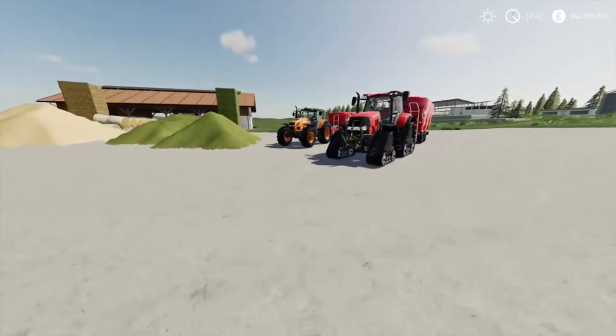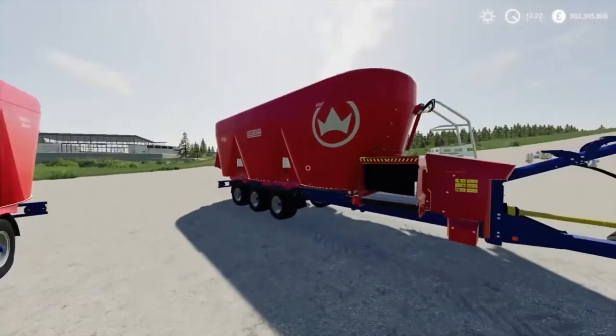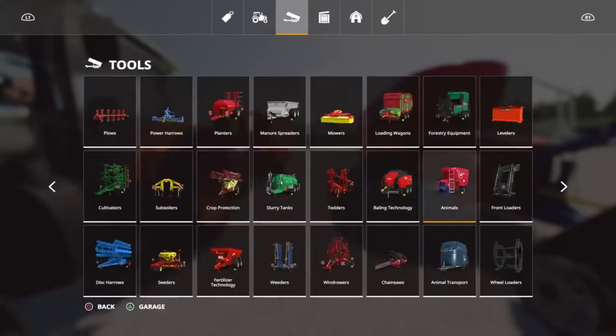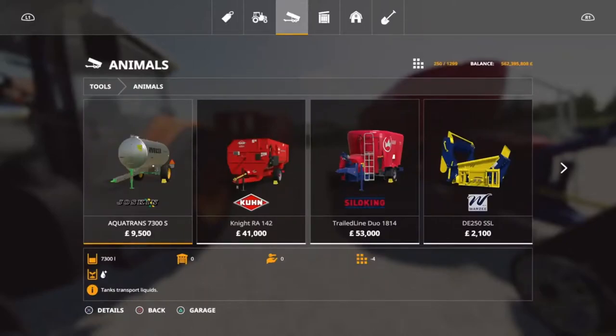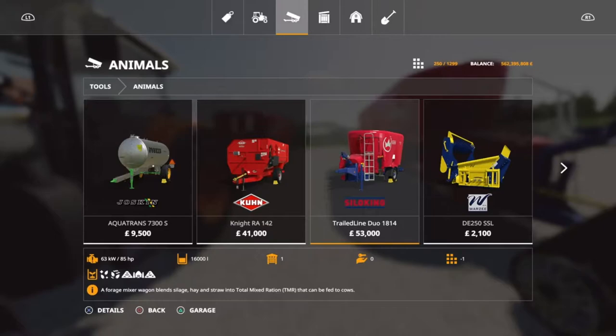First of all we need a mixer wagon. We've got two here — we've got the base game one and a modded one. In the store, it'll be under Animals. The base game one I've got is the Silokin Transline Duo 1814, with a 16,000 litre capacity. You could go with this one, but it's only got just shy of 12,000 litres and it's easy to mess that up if you don't put the right stuff in first.